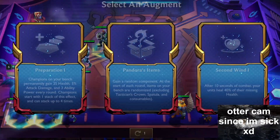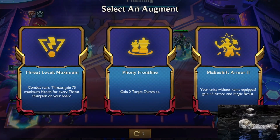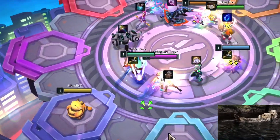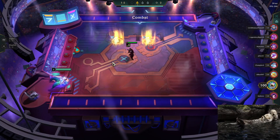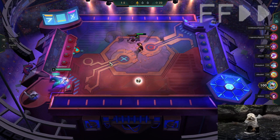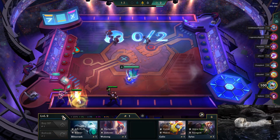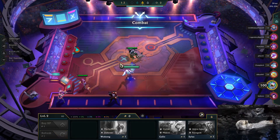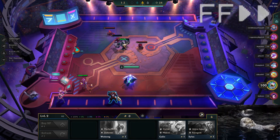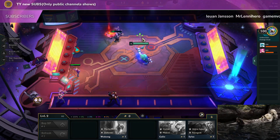In this video I got my favorite augment combo - Pandora's Items combined with Makeshift Armor. You can basically just build the damage items and you're still super tanky, because all those tank items get Makeshift Armor. I'm gonna apologize here off the bat - I'm a bit sick, so you can probably hear that in my voice. In Sweden there's some sickness going around this winter, but I just really wanted to get this video out. Hopefully in the next video I'll be 100% back.